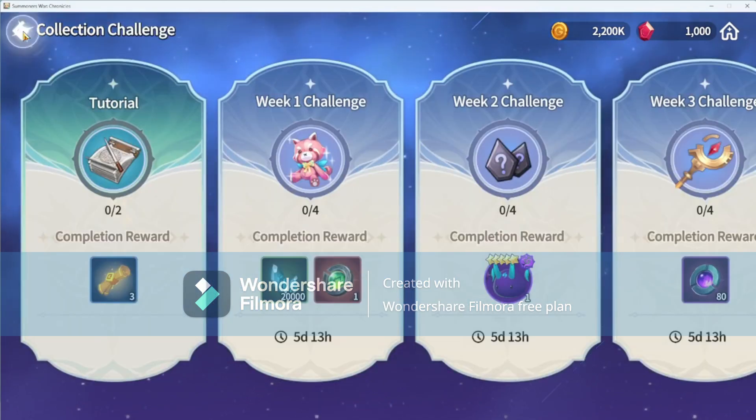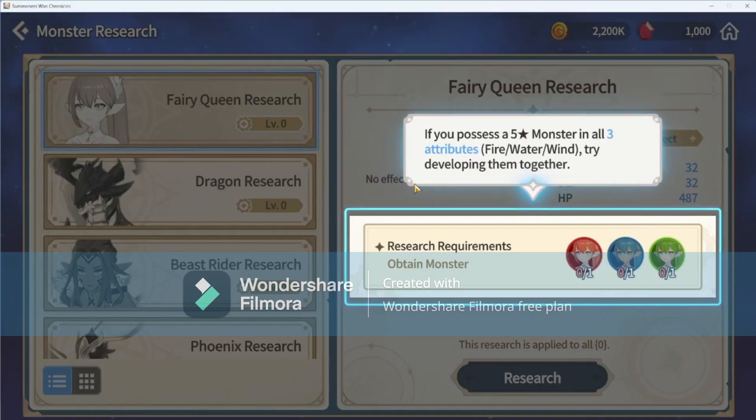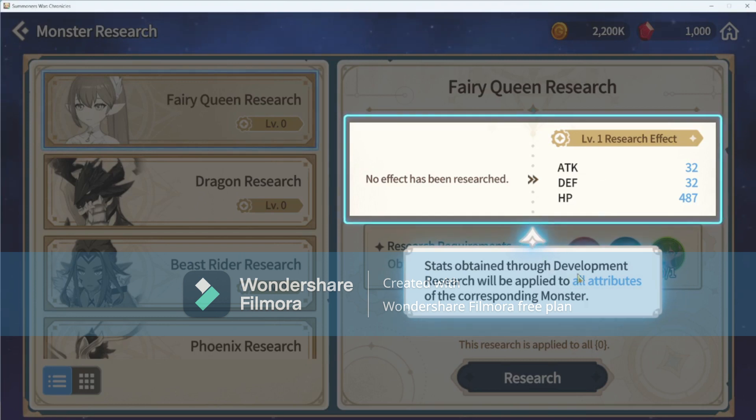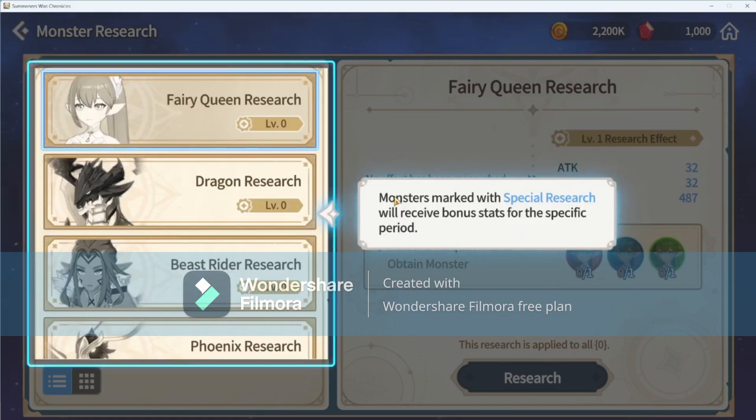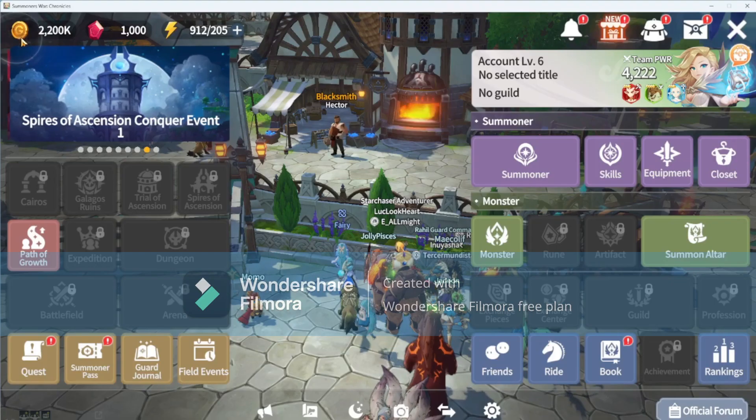In your collection there are challenge and monster research options. If you possess a five-star monster in all three attributes — fire, water, and wind — try developing them together. No effect has been researched yet, but bonuses obtained through development research will be applied to all attributes of that monster. Special research monsters will receive bonus stats for a specific period, making your monster stronger.